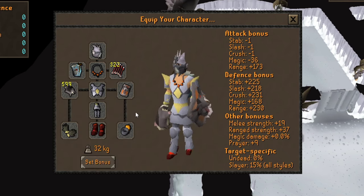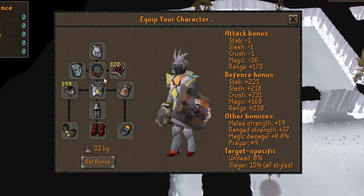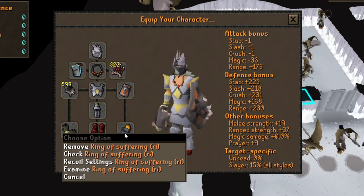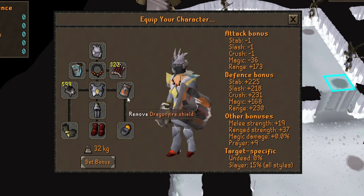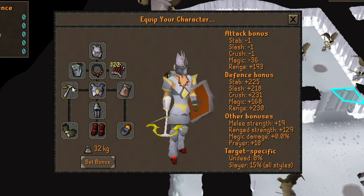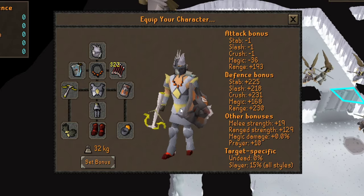This is the gear I use. If you're on a tighter budget, swap out the Armadyl for Karil's, the Anguish for a Fury, the DFS for a Crystal Shield, and the Ring of Suffering for an Archer's Ring. If you have more cash to spend, upgrade to Zaryte Vambraces, Pegasians, and an Ava's or a Dragonfire Ward. I also bring an Armadyl Crossbow with Diamond Dragon Bolts (e) to finish off the boss. You can replace this with a Zaryte or Dragon Crossbow.